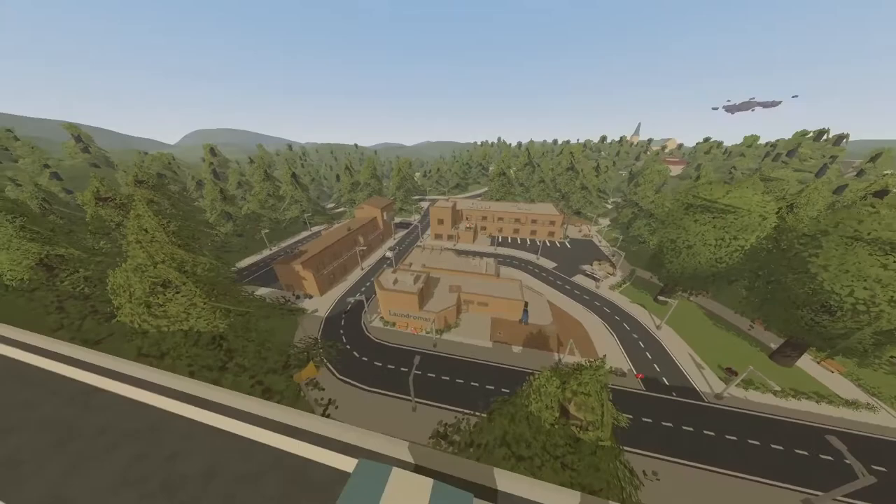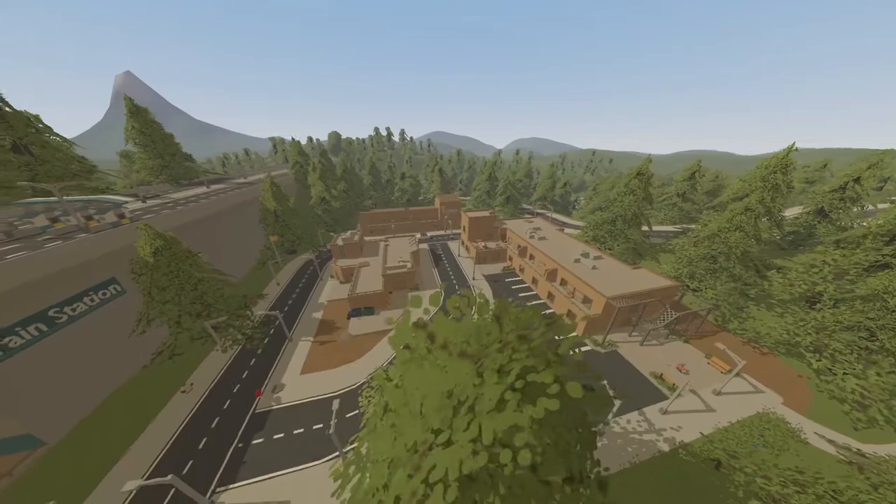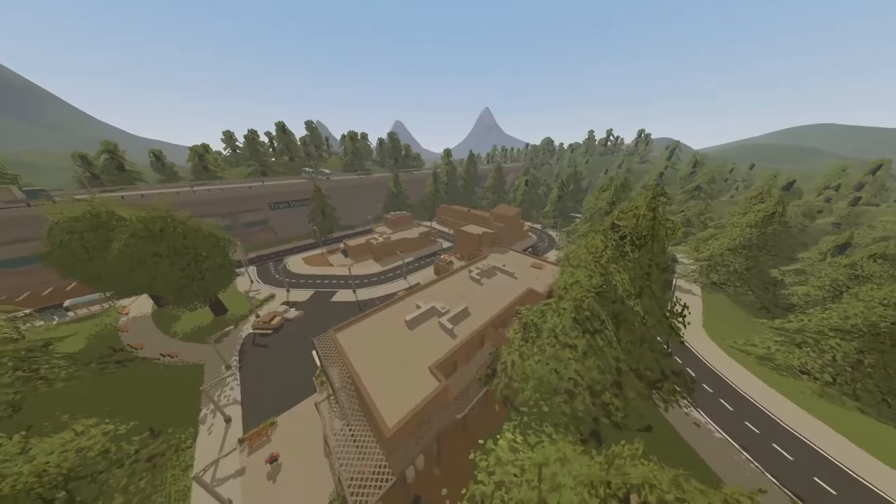Hey, what's going on buddy? It's SVG here and welcome to another Elver guide. Today I'm gonna be showing you how to get the five keys for the dorm rooms, which have amazing spawns inside them.